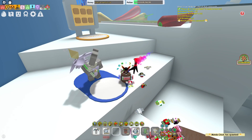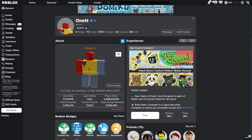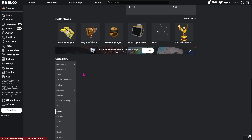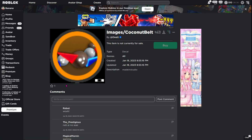Let's go to its inventory because this is actually crazy. As you guys can see here, this is its inventory — and we do have a new decal, guys.